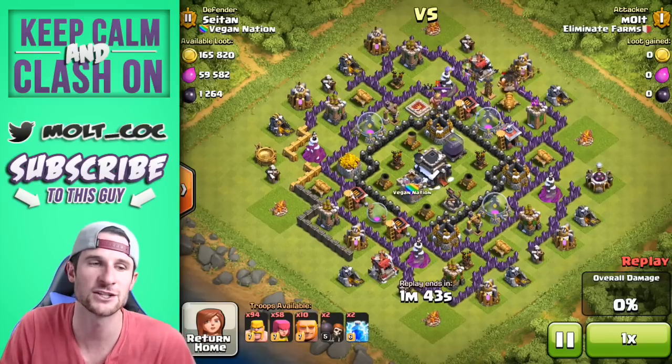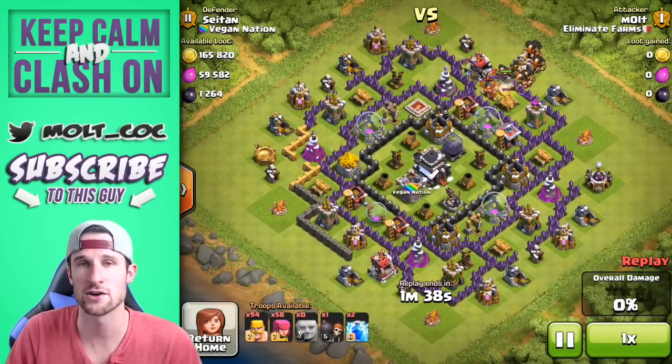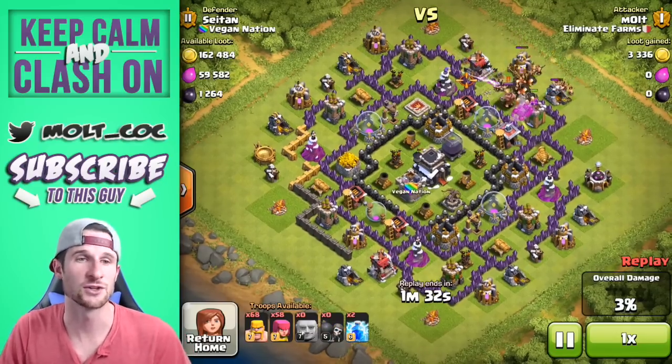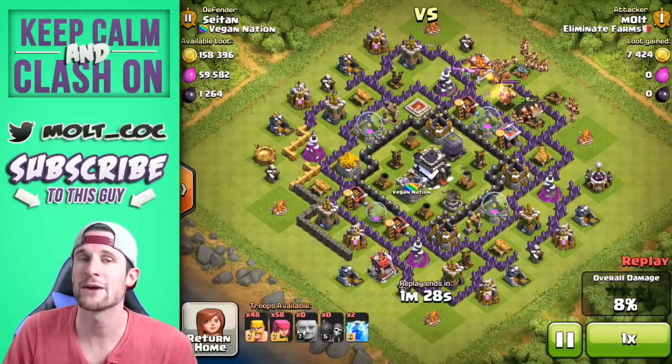You can see my army comp here — it's heavy giant. I generally have about 20 giants and then a good amount of barbarians and archers as well. It's kind of like GiBarch — you can throw in some goblins, and you'll see me do that in some other clips in this video.